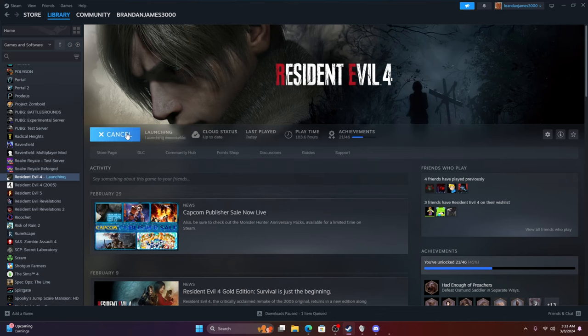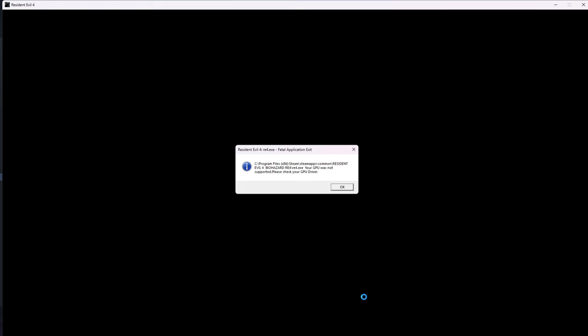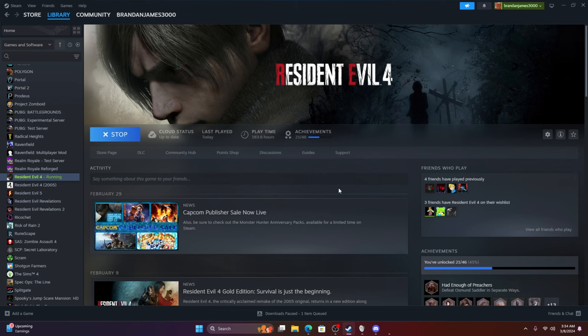I did attempt to launch Resident Evil 4 Remake, but that absolutely did not work — just like the GT730. The main reason is obviously the lack of DX12 support. This will be the case for any game that has mandatory DX12 support; it just would not launch at all. Unless there is a specific workaround for that game, it will not work.